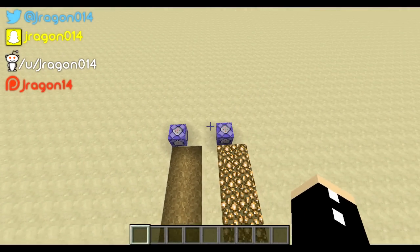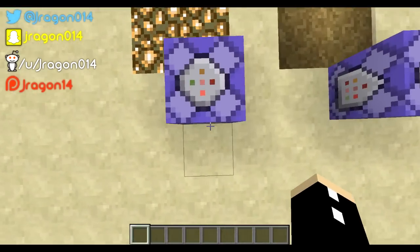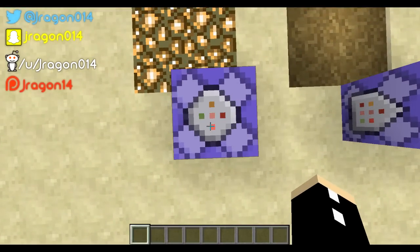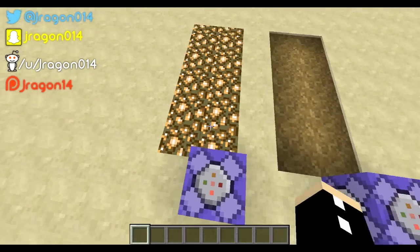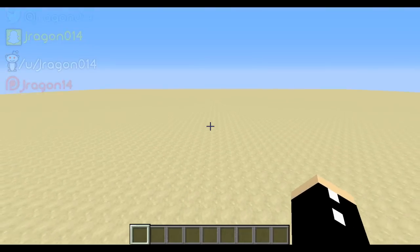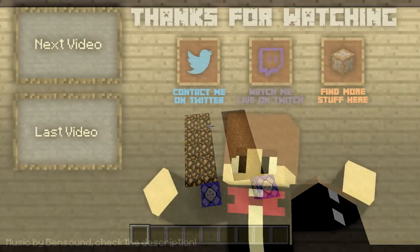One more thing: the command blocks have to be in the spawn chunks of your world in order to work. To do that you just walk over to where the command block is and type /setworldspawn. This will move the spawn to wherever you are, but wherever you put the world spawn, you have to put the command blocks within a hundred blocks of the world spawn. Thanks everyone for watching, I'll see you in the next one.